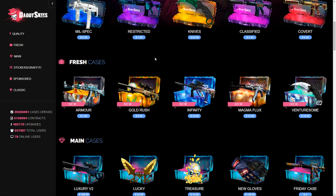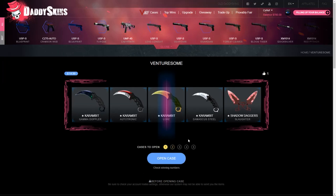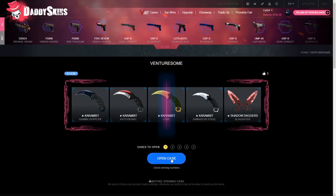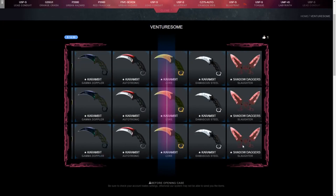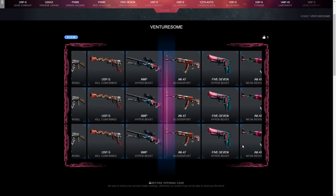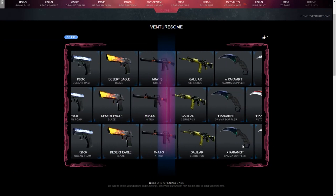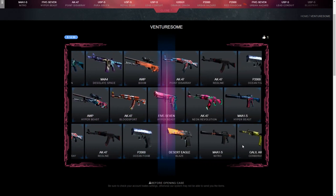Let's get right into it and start with the Venturesome case. Holy shit, it's my first time seeing this and I'm really flabbergasted — this looks sick, very modern. Let's see how it opens. Opening three of them for $44, let's get it guys. Oh, look at that effect — damn, that is making some moves.